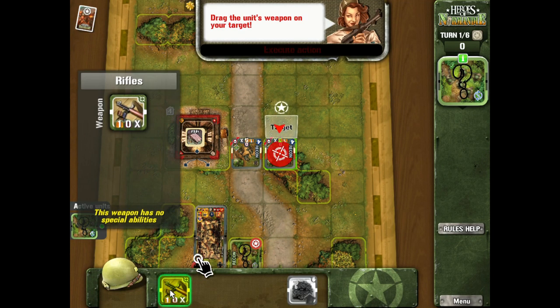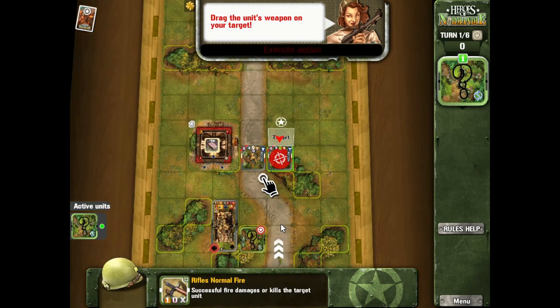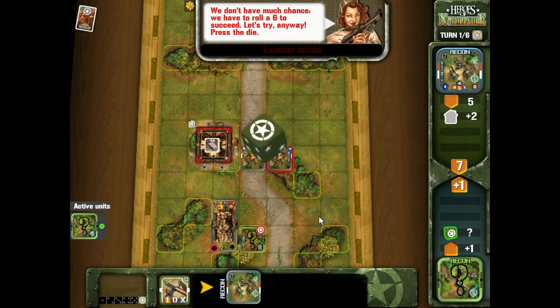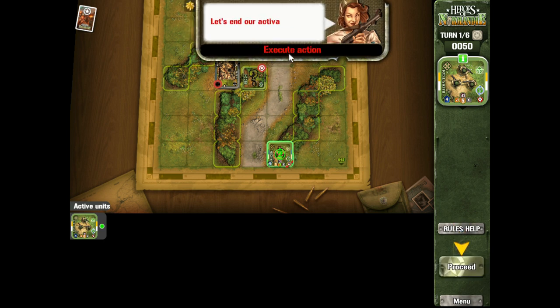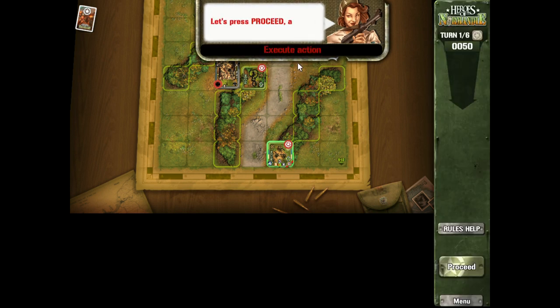They flip that unit over to set up an ambush. Vehicles cannot spot concealed units, so if units are completely concealed in terrain and enemy units are more than two spaces away, they cannot see or reveal them. I'm going to shoot from my concealed position — the one unit reveals, gets a lucky roll, and wipes out the enemy recon unit. The only problem is that when a unit fires, it reveals their position, so I'm no longer hidden.